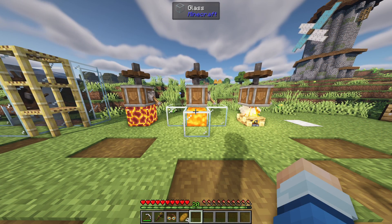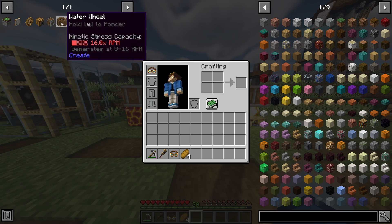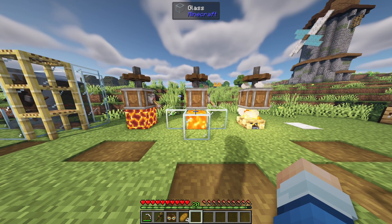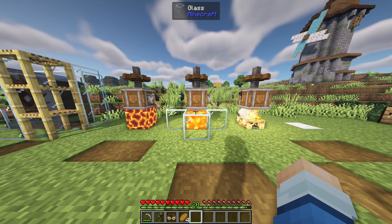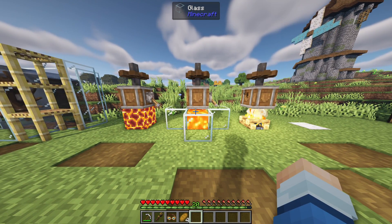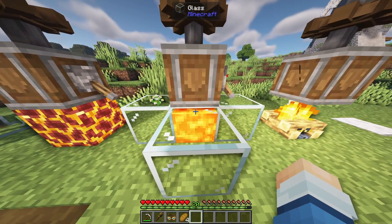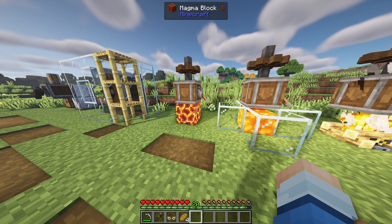Next is our encased fans — something interesting because we've used them before, but never to generate power. The recipe is a shaft, andesite casing, two cog wheels, and a propeller, where the propeller is four iron sheets and an andesite alloy. Each design generates 64 stress units. The idea is that you have an encased fan aimed down toward a heated source — a magma block, lava, or a campfire. I recommend the magma block since it won't create fire.